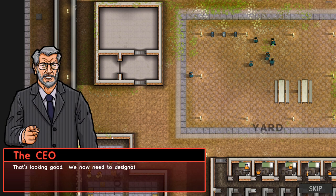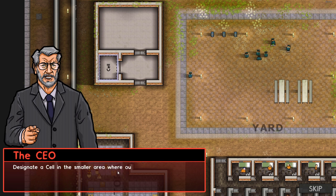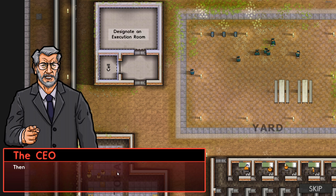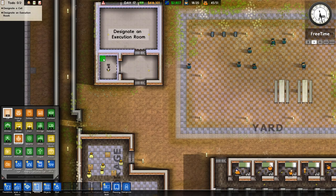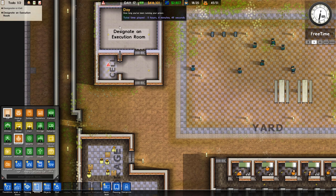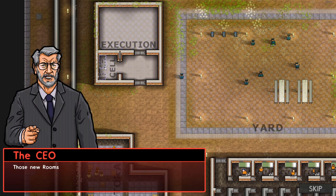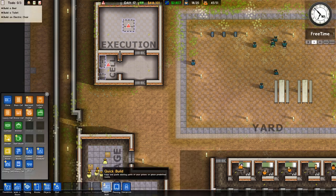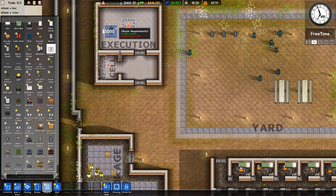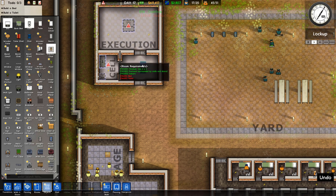How are we doing now, Warden? Actually we're the warden, CEO guy. That's looking good. We now need to designate rooms within those spaces - designate a cell in the smaller area where our condemned inmate will live, then designate the execution room itself in the larger area. So he has a tiny little cell and he gets to die in a giant room - it's a little weird. The cell needs a bed and a toilet; the execution room requires an electric chair. They're rather specific - put down an electric chair right there.